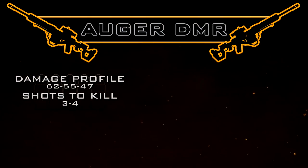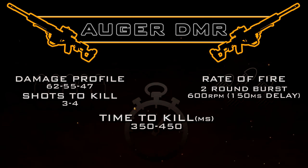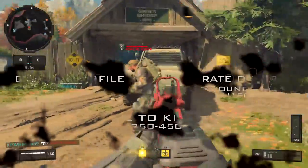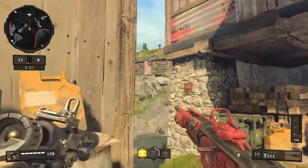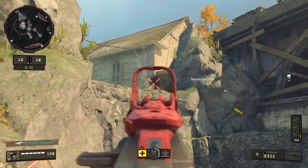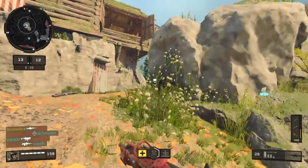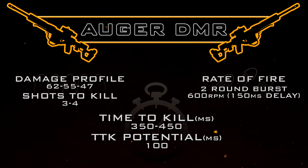However, our rate of fire obviously changes. This is going to be a two-round burst that fires at 600 rounds per minute, with a 150-millisecond delay between each burst. Assuming you're not combining this operator mod with high caliber, your standard time to kill is 350 milliseconds in the 3-shot kill range and 450 milliseconds in the 4-shot kill range — a slight improvement, but not by a whole lot. When we combine this with the high caliber attachment and hit one of those shots in the high caliber zone, our time to kill potential — assuming the first two bullets within the burst hit — is 100 milliseconds, one of the fastest you will ever find in this game, with the exception of one-shot kill weapons.